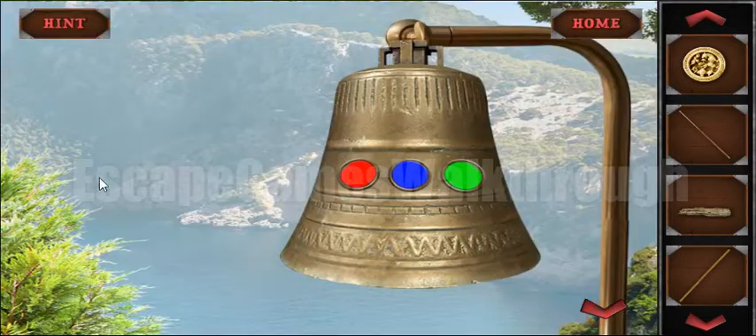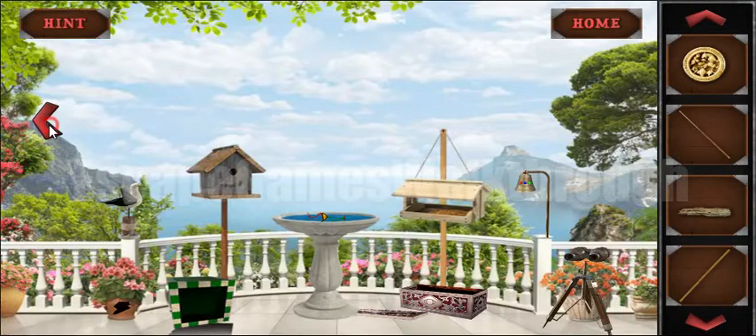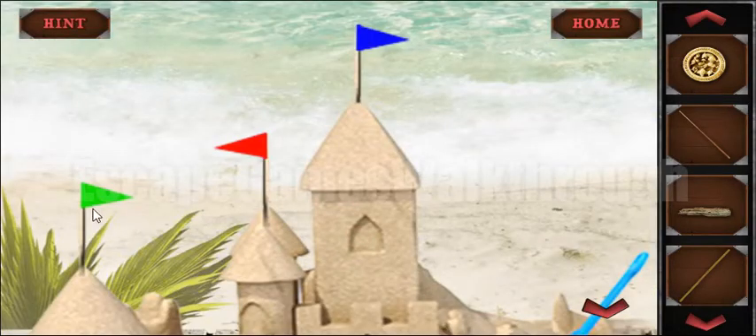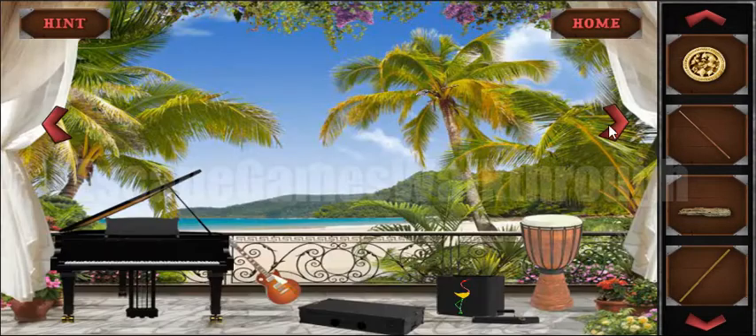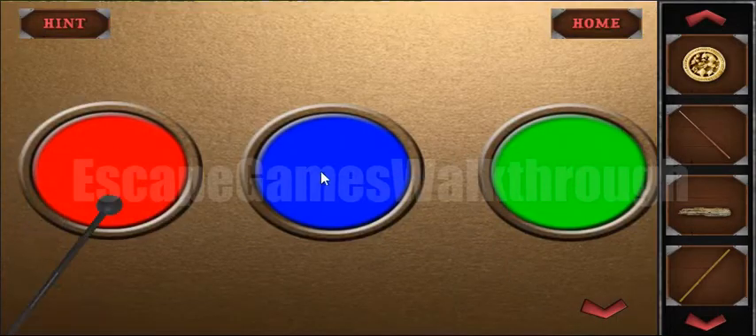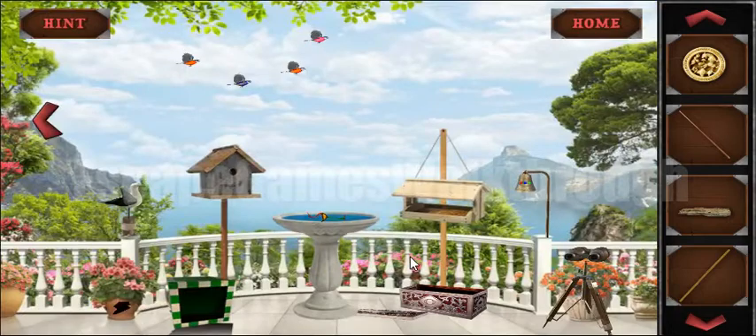We will need to play these colors. There's a hint in the book on the first screen — the flowers or flags are green first, then red, and then blue. So let's play the green, red, blue sequence.